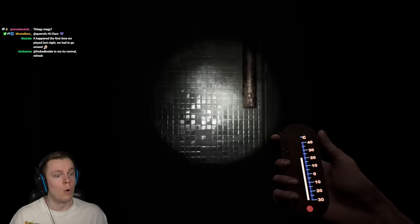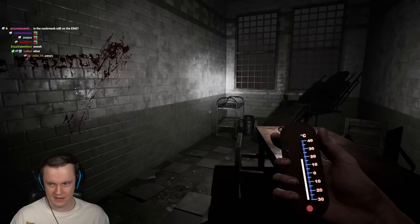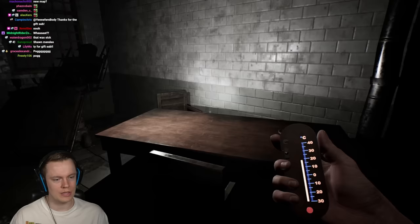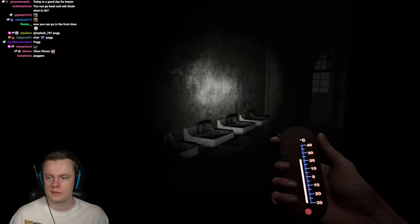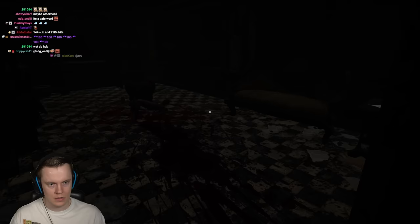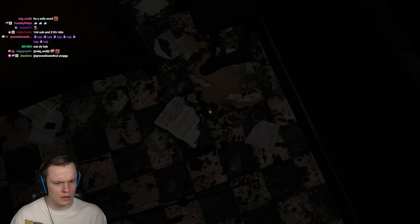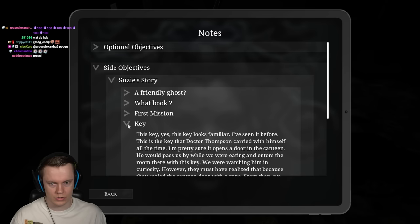That is insanely cool. We get a key. And then there's a creepy room where they probably experimented on Susie. So what do we do with that key now? Is there any room locked in this map? Maybe there's a room locked in this map that we got to find. There's a new note in the secret room - I can read it in my notes. 'This key looks familiar - I've seen it before. This is the key that Dr. Thompson carried with himself all the time. I'm pretty sure it opens the door in the canteen.'